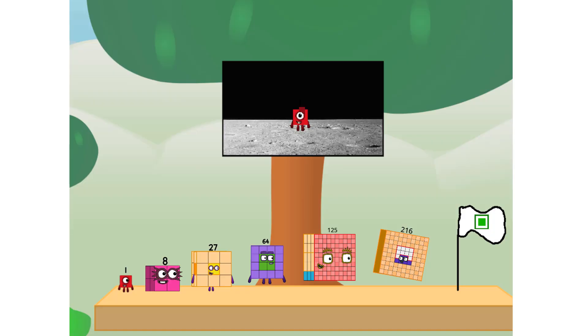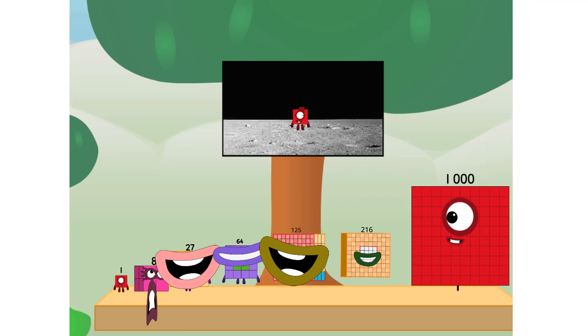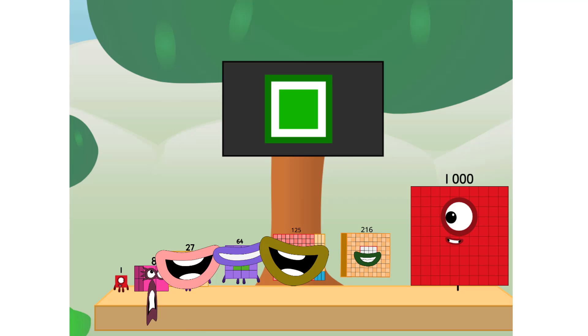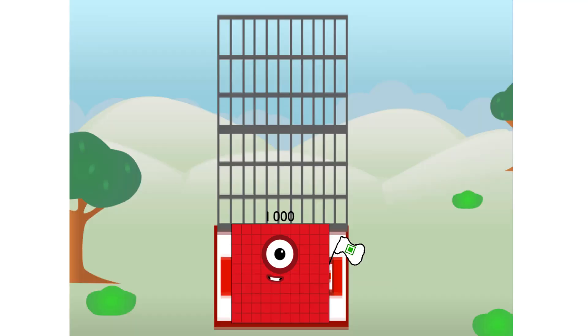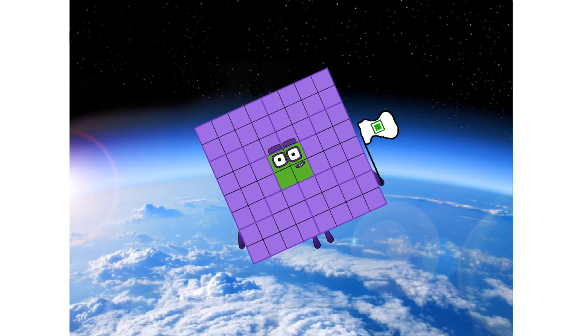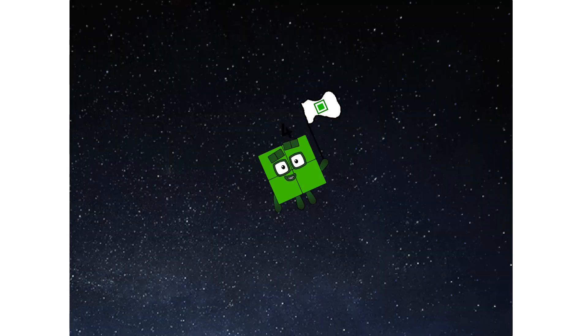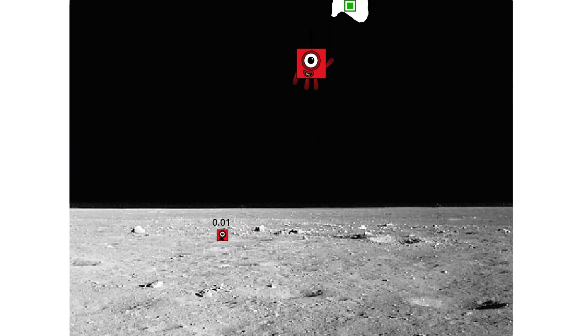We did it! The only thing left now is to plant the square club flag. Number land, we have a problem — I forgot the flag. Don't worry, little one. I'll take care of this. Ninety-one. Undy promise. No rockets. Square power only. Achoo! Hello — looking for this?